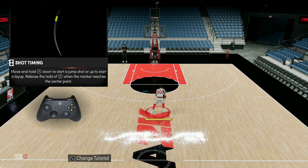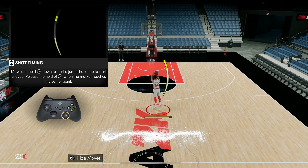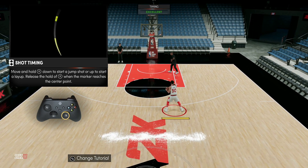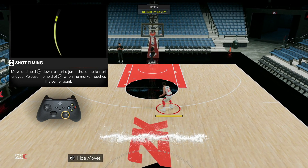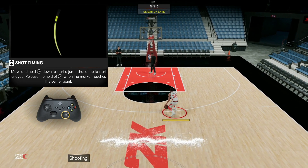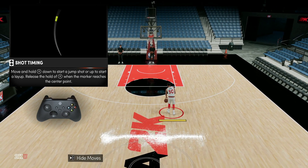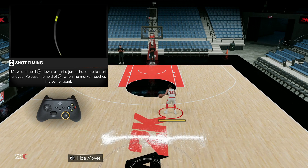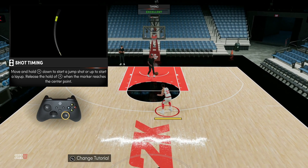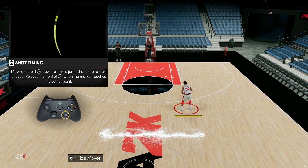We have Steph Curry here, who is one of the best shooters in the game. As you can see, his shot meter yellow boxes are very big when he's on the three-point line, because he can easily make a slightly early or slightly late shot. He has excellent shooting attributes and great shooting badges, which allow him to make those shots that land in the yellows, and also makes those green shots that much easier.